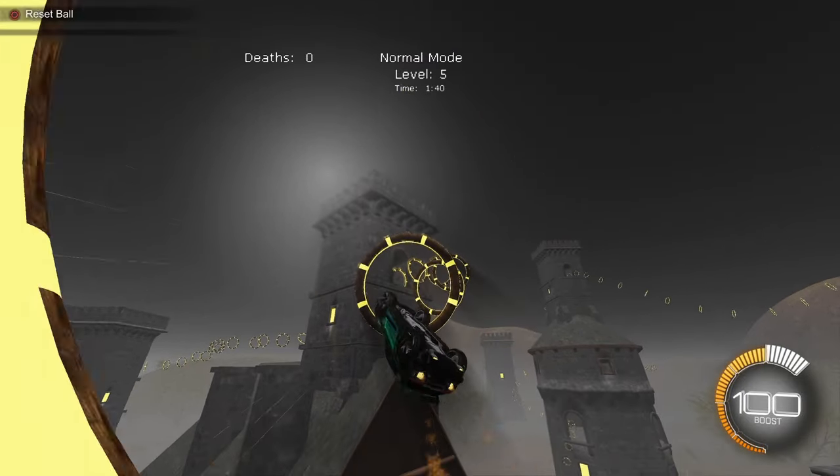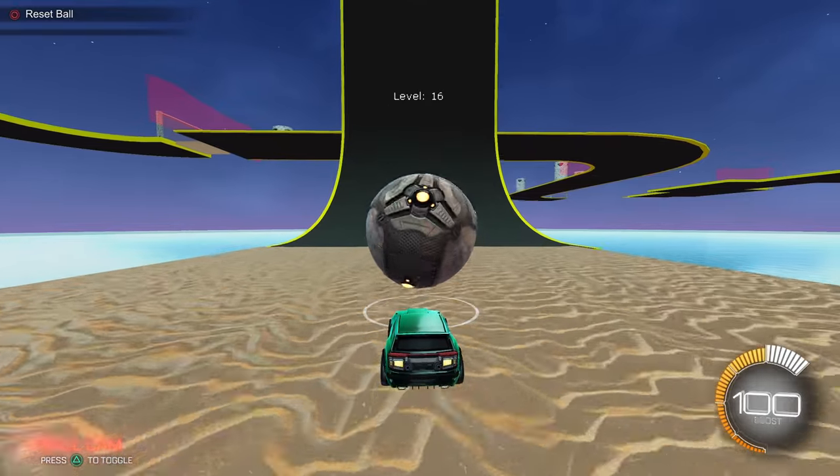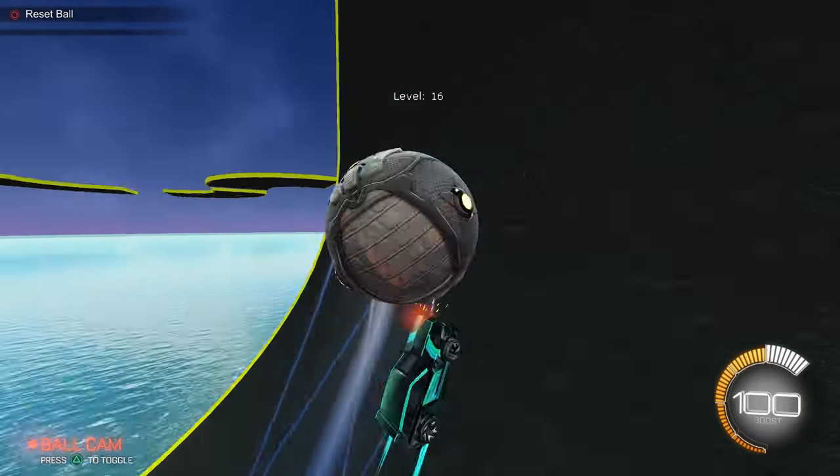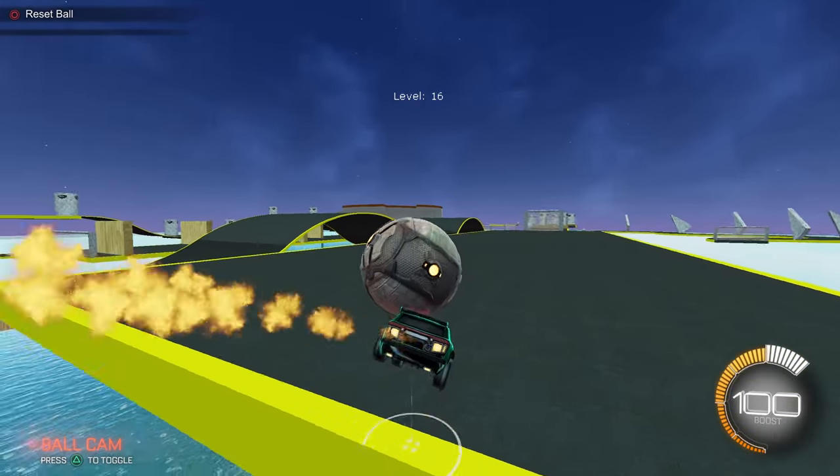These are the basic core mechanics of the game that give you an overall understanding of the way your car moves. These are things like ground car control, aerial car control, and just overall ball control.